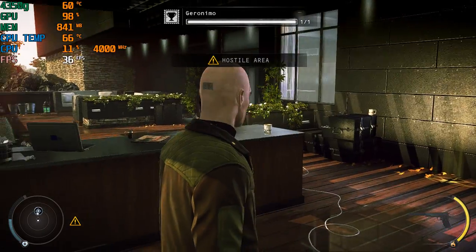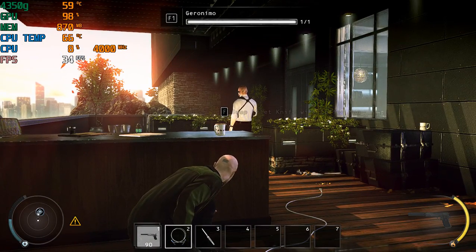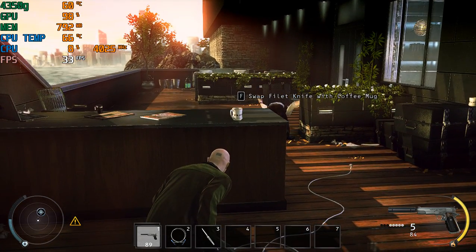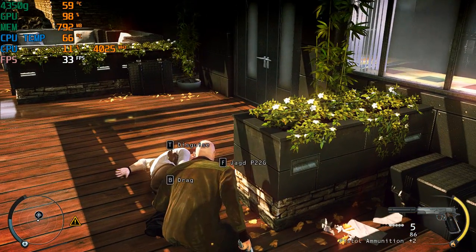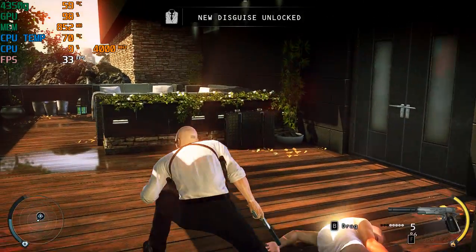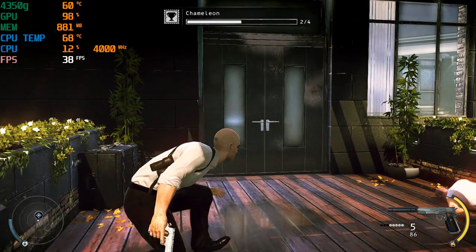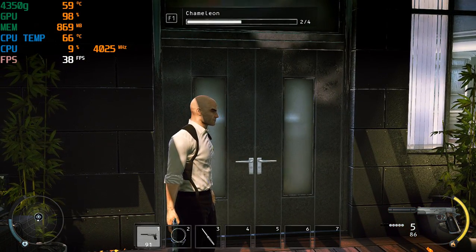You are now inside the mansion. Your current disguise will be suspicious to the mansion guards. Either find a new disguise or try to remain undetected. The mansion guard disguise gives you full access to the mansion interior. Be mindful that other mansion guards see through your disguise if you come too close, so keep a safe distance.